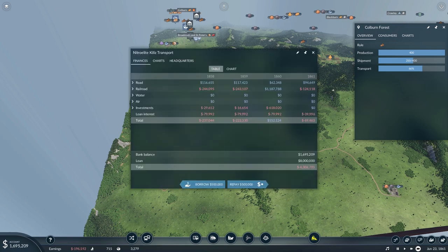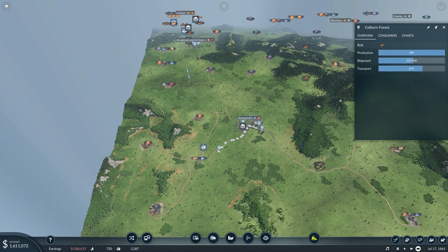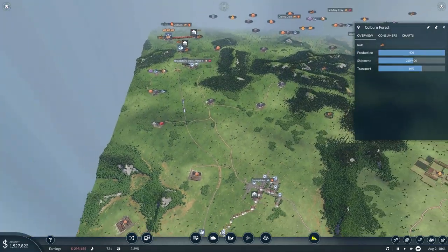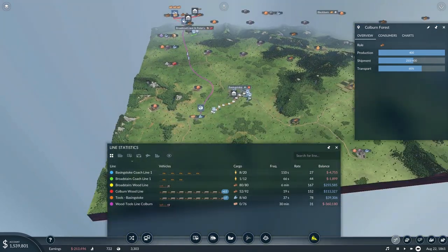I'm still not repaying my debts — apparently I don't know better — but once we have that second train line going I think we're going to take care of that. So before we go for the steel line I'm going to try and make some money to actually be able to pay off the debt. But other than that, I think we've got a nice line going down here which has now run out of goods, and we've got that nice train line going up here which is making a good bunch of money.